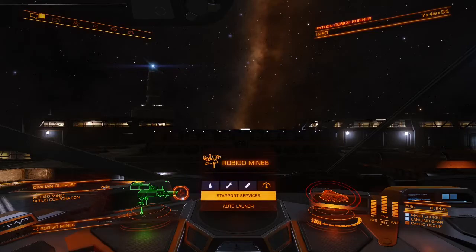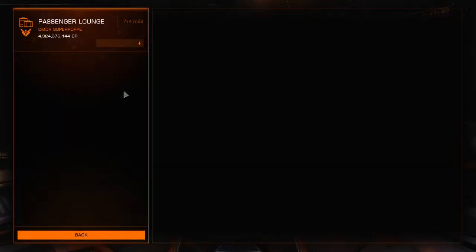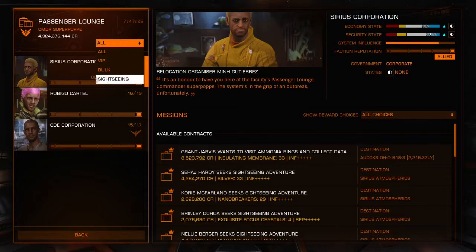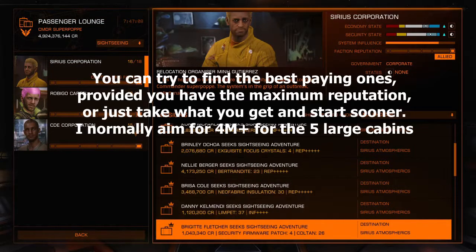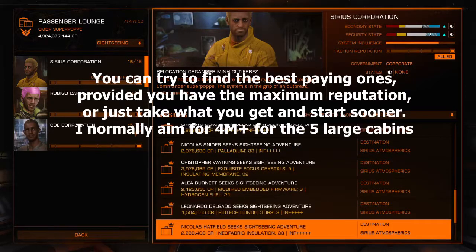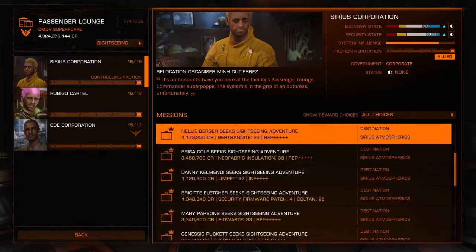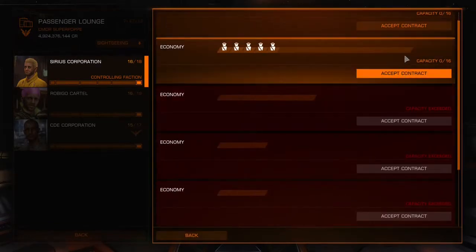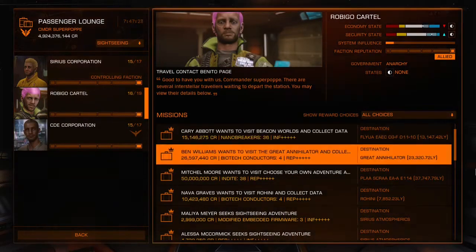Let's start right now and look at the time so we can time it — it's going to be 7 hours and 47 minutes. We are now trying to gather as fast as possible some of the best technicians. I'm aiming for four or five million credits for those, so there is one at 4.1 million up here — we take it and place it in the most spacious cabin.